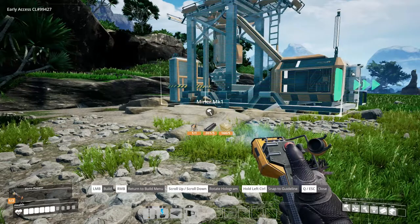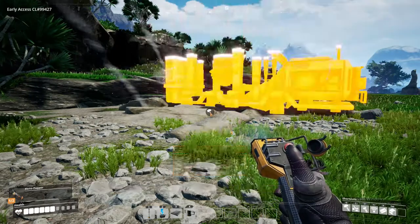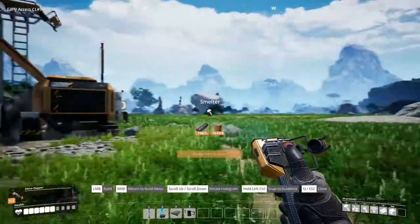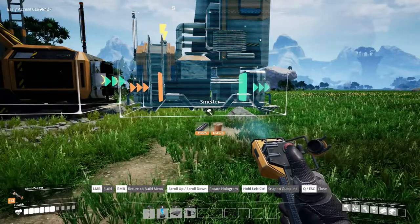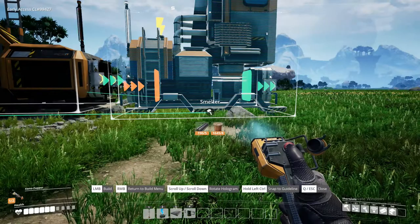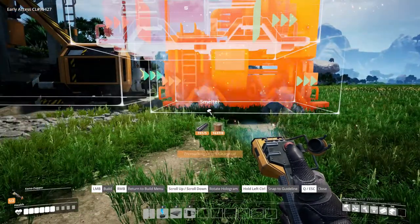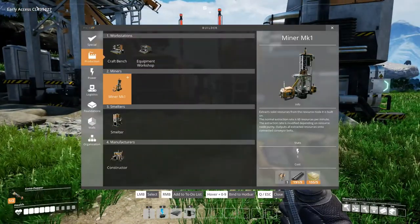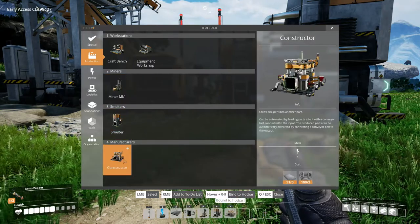We're just going to output it like this. Then we're going to need a smelter, and I think if you hold left control it lines it up for you. So that's pretty lined up. That's going to smelt stuff, and then we'll go back into queue. I should be hotkeying these — we'll make this one five, this one six, and this one seven.